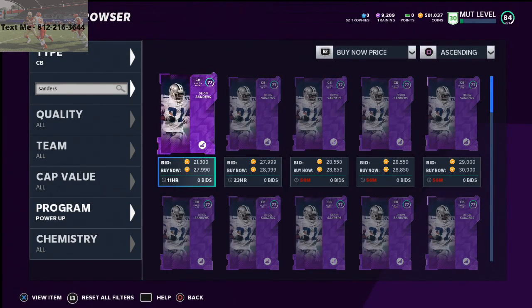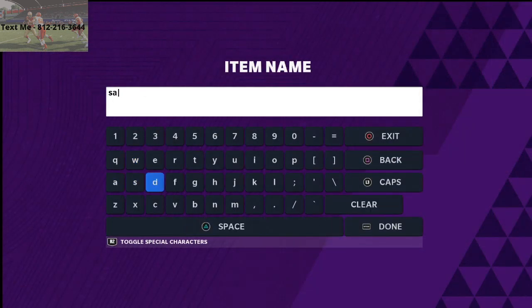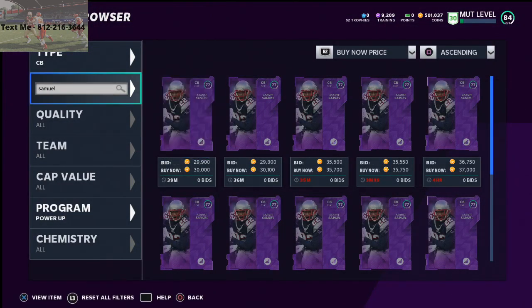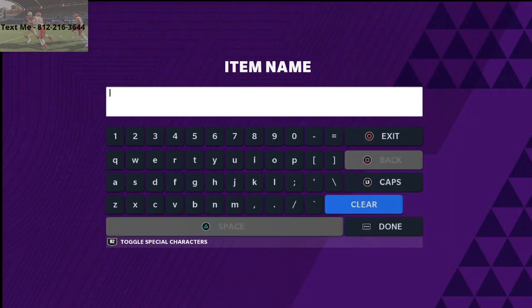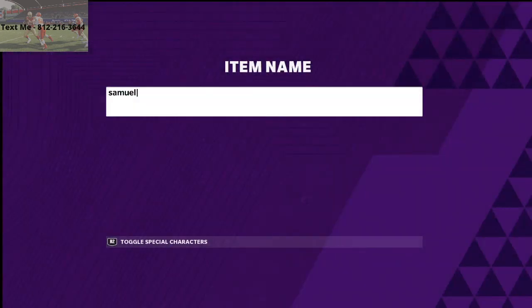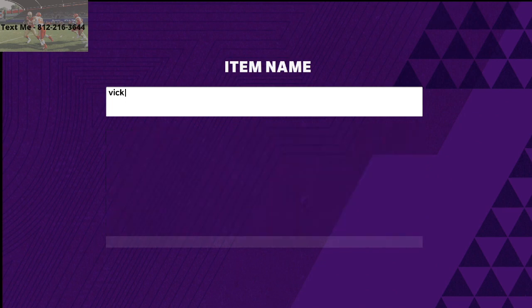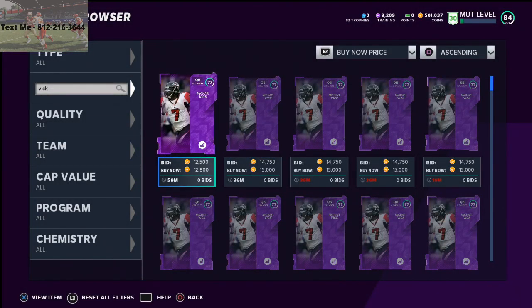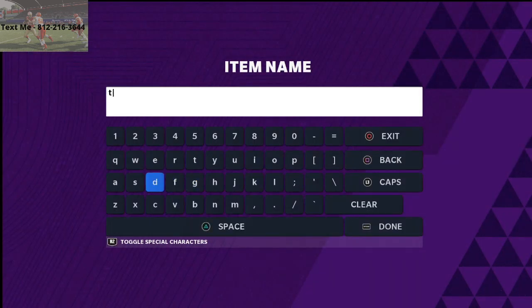You see here there's 20K for Deion Sanders. The Asante Samuel one is still going for a lot — 30,000 coins. Legend power-ups are going for a pretty significant amount. You could do the Lawrence Taylor one; all of the legend ones that come out, you can do these power-ups, do the solo challenges, then sell the card.